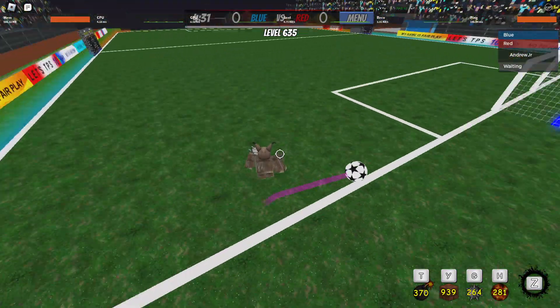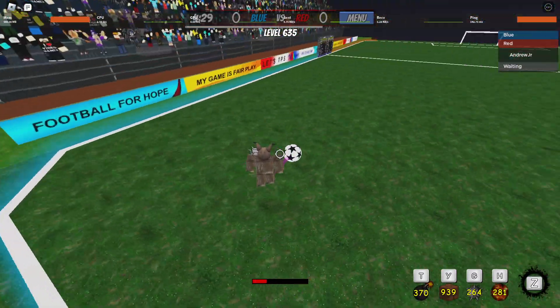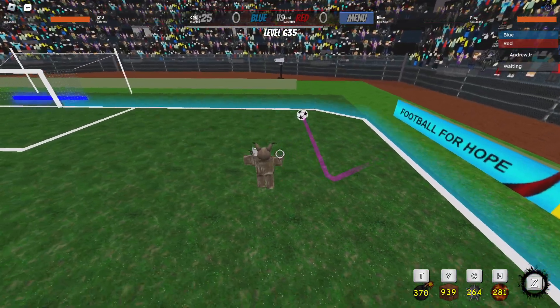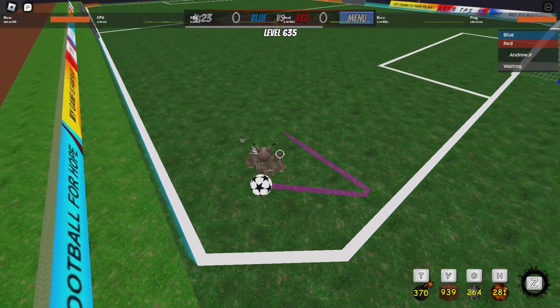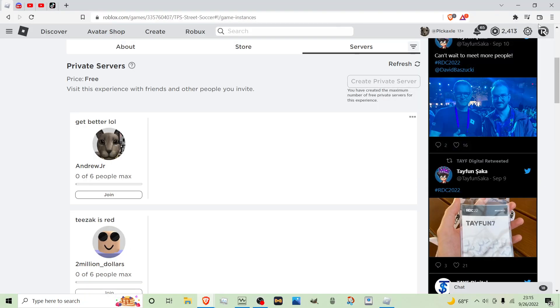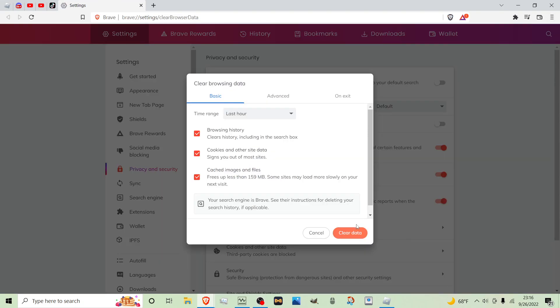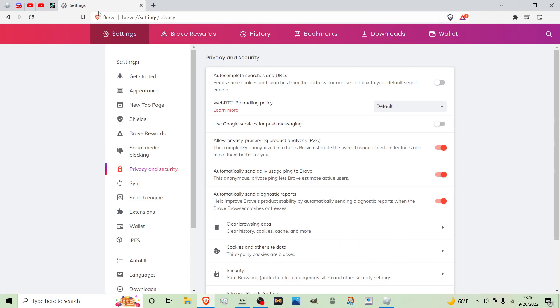The first thing I'm going to show you is how to clear your cookies in your browser, and this is just so that you can run the FPS unlocker better. It will make your computer a lot faster. Go to the top right corner — this is if you have Brave or Google — go to More Tools, hover over it, then go to Clear Browsing Data and hit Clear Data. It's as easy as that.